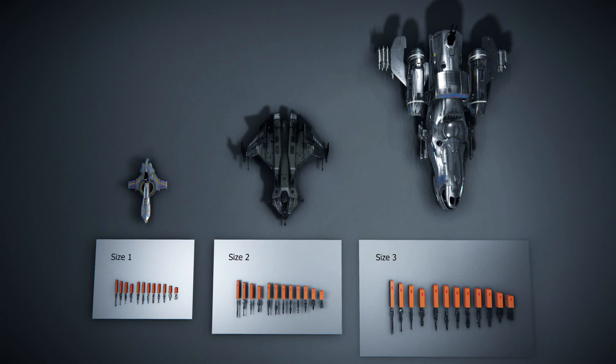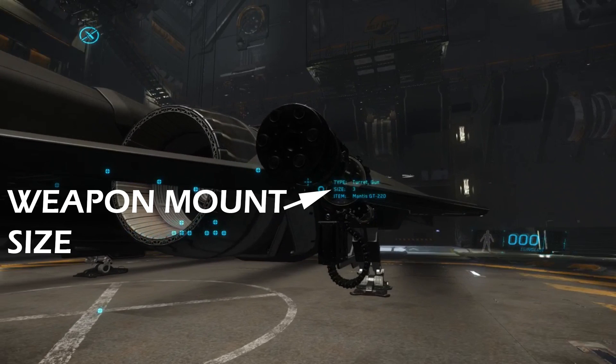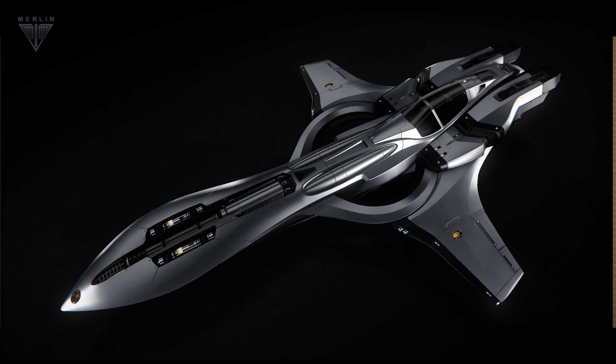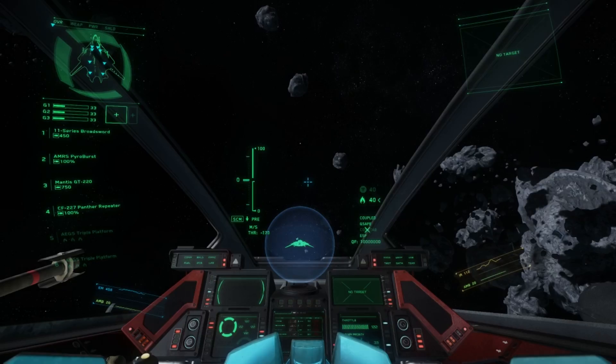Weapon sizes are numbered according to their physical volume and potential damage output, and also limit the weapon mount that they can be fitted to. Weapons start from size 1 for small fighters such as the Merlin, and work their way up to size 10 capital class sizes for something like a Javelin destroyer.